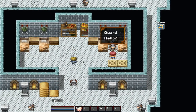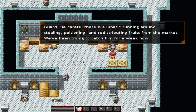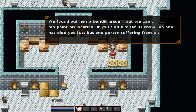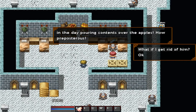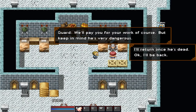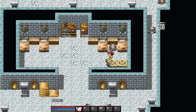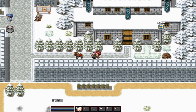Alright, here's the quest we're doing today. Be careful — there's a lunatic running around stealing, poisoning, and redistributing fruits from the market. We've been trying to catch him for weeks now. We found out he's a bandit leader, but we can't pinpoint his location. If you find him, let us know. No one has died just yet, but one person is suffering from a severe stomach ulcer. He was caught by another shopper earlier in the day pouring contents over the apples. How preposterous. We'll pay you for your work, but keep in mind he's very dangerous. I'll return once he's dead. Alright, we have our little quest. Let's go hunt down this bandit leader once this guard moves out of the way.